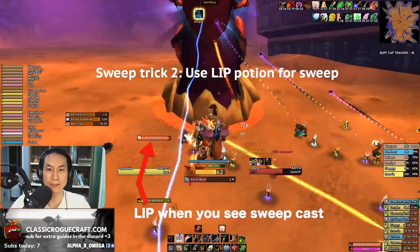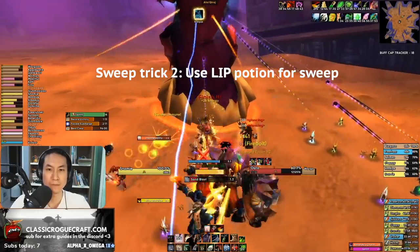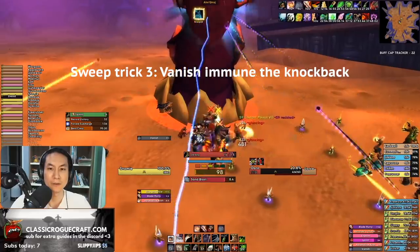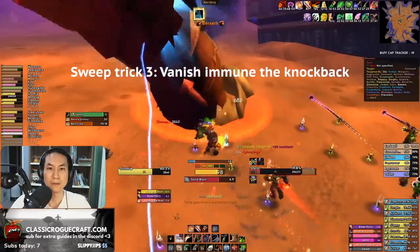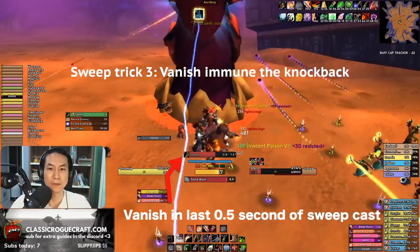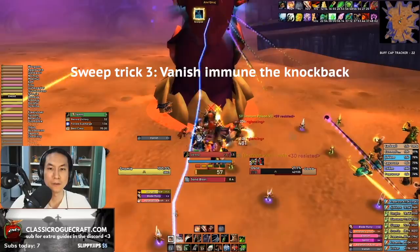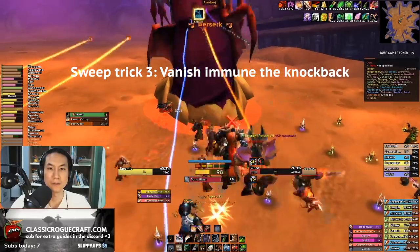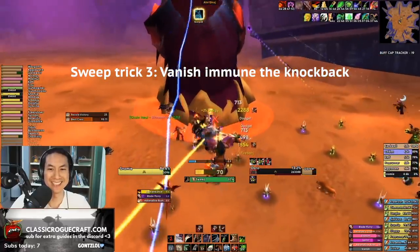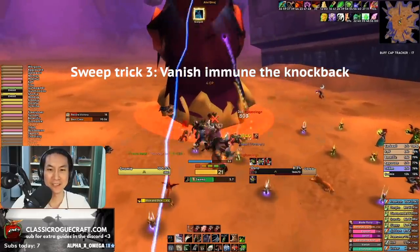Two: Lip. Because Sweep is physical-based, Lip will fully immune the Sweep. Three: Vanish. The vanish immunity trick is back. You want to watch for the Sweep cast bar, then vanish in the last half-second to last quarter-second of the Sweep cast to fully immune it. Just like in Blackwing Lair for Chromag or Nefarian's Fear, as long as you time your vanish to hit right at the end of the cast, it will immune whatever ability is being cast onto you.